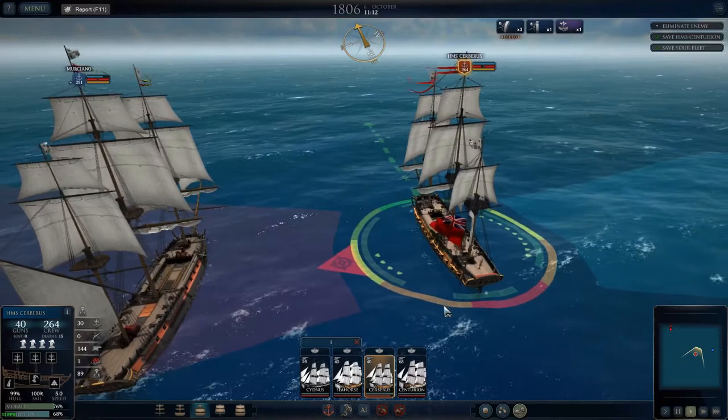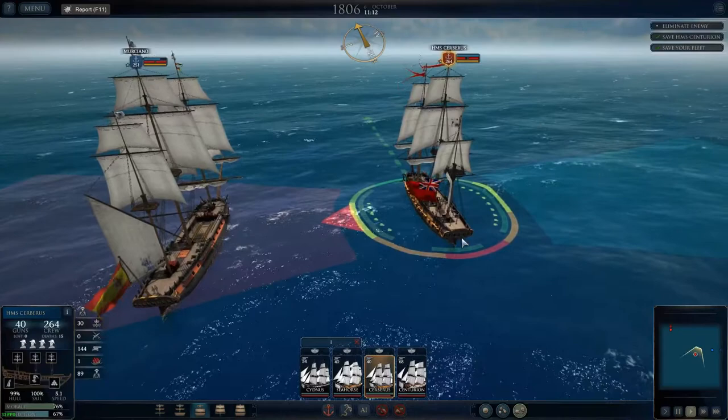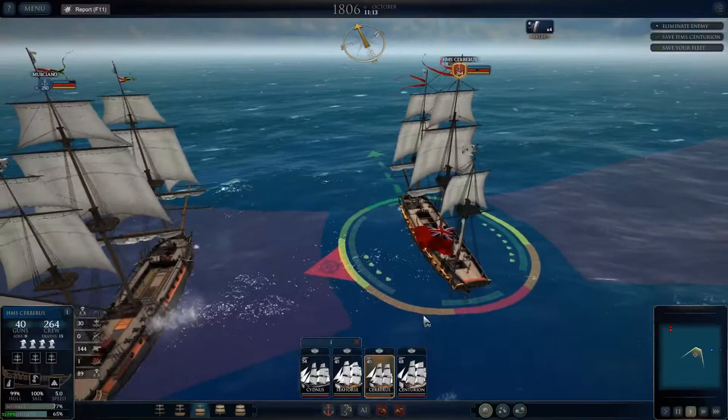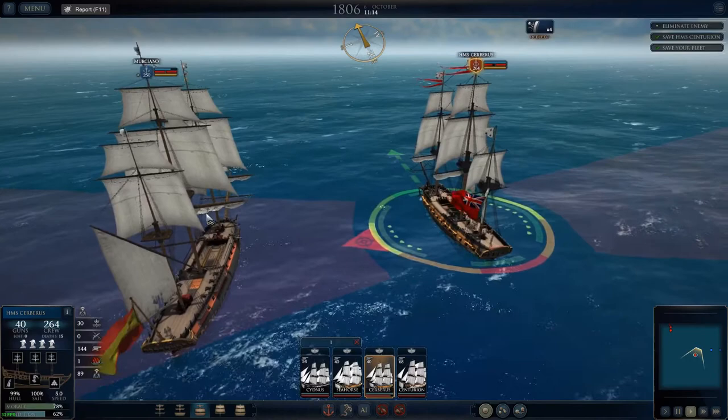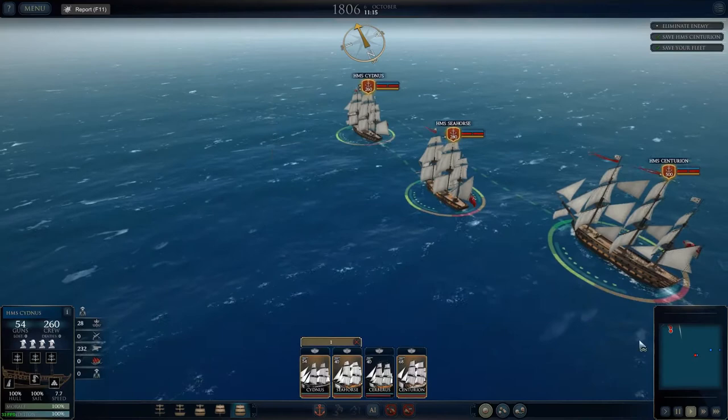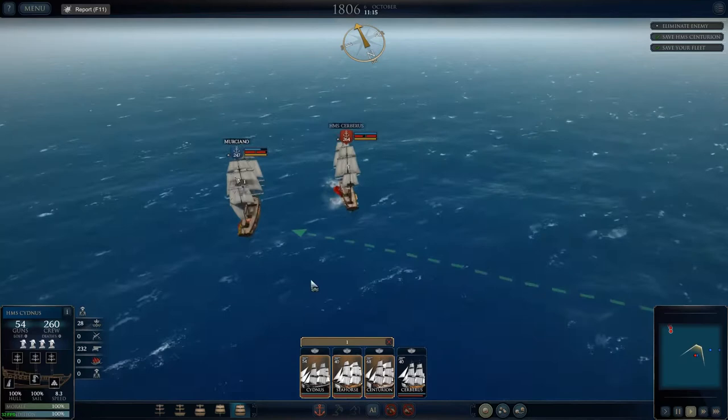A couple of pros I wanted to mention: you can zoom in on individual ships, the animations are beautiful, and the learning curve — just like every other Ultimate General game — is surprisingly quick. This is not a game where you'll spend an hour and a half figuring things out. Five to ten minutes and you're ready. They put a tutorial in but I never even needed to use it. You can select multiple ships and move them together — very simple.